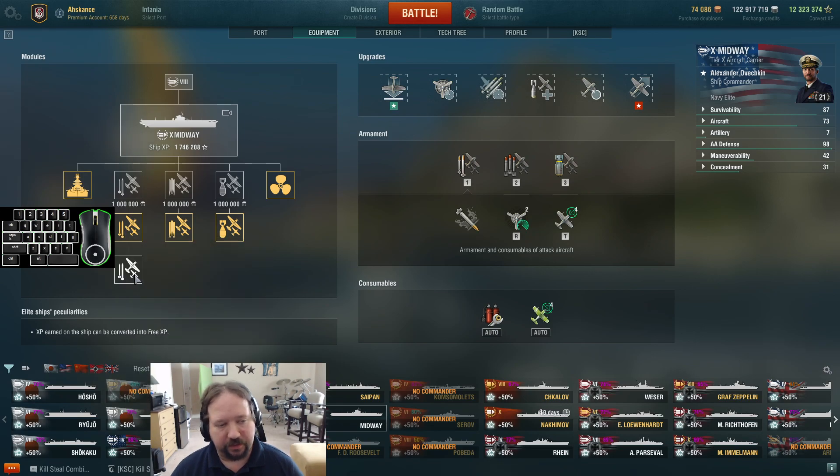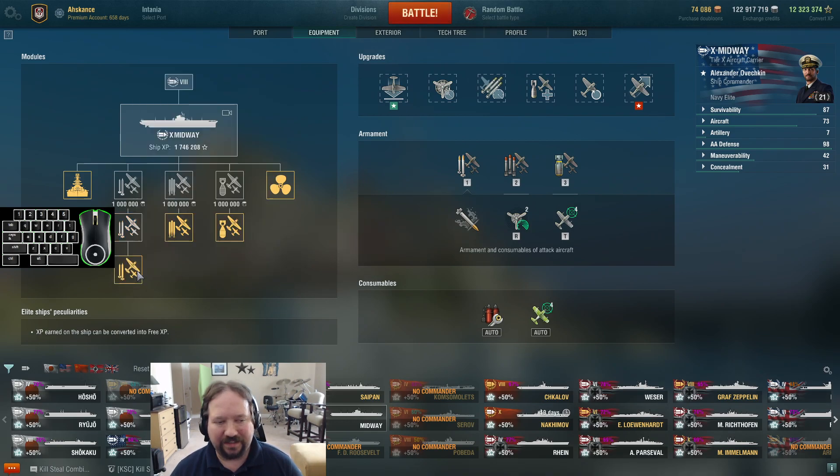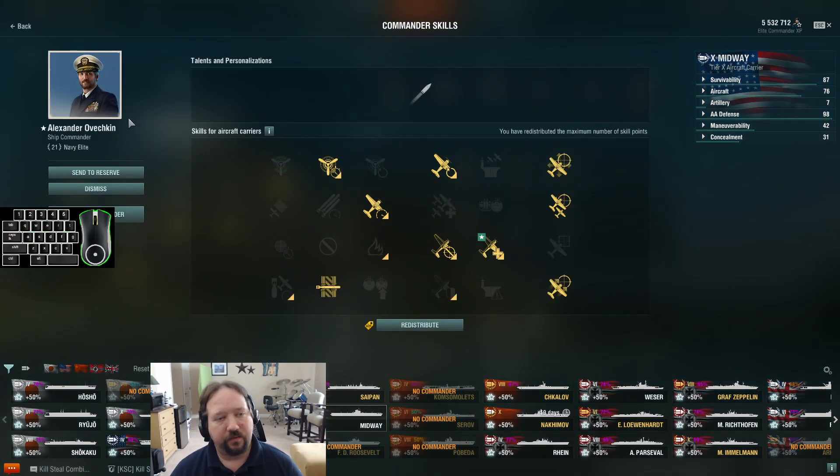We're running an HVAR configuration instead of a Tiny Tim. Am I okay with that? I think I'm actually going to go Tiny Tim, so we're going to double down on battleship and cruiser interactions and let that be it. For the commander — more faster, healthier — base 9-point build for every CV in the game.